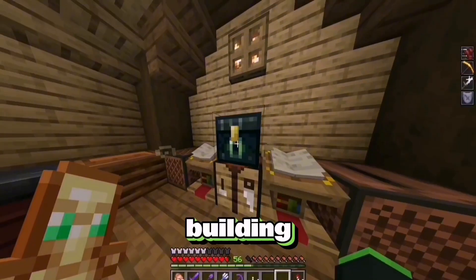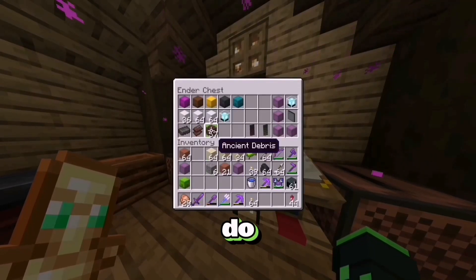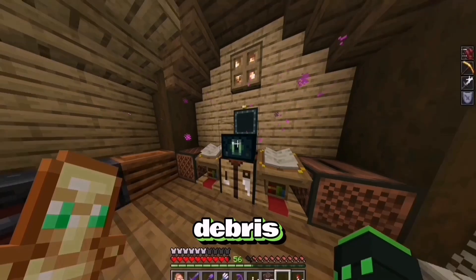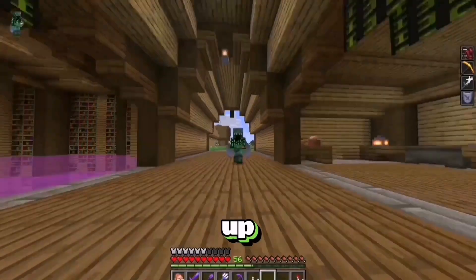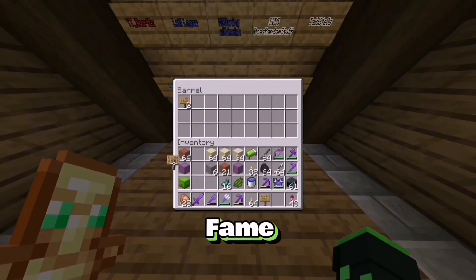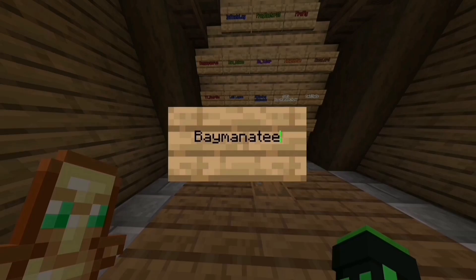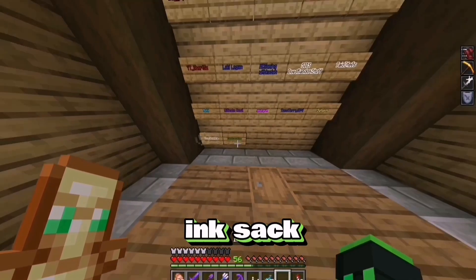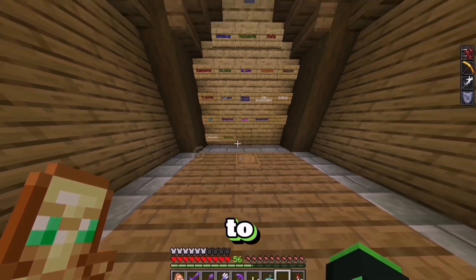But before we continue building, there are a few things I want to do. I did do a netherite stream and I got 57 ancient debris, so let's just get all that smelted up. And whilst that is smelting, let's add someone to the hall of fame. And that person is Fame Manatee. Let me also give you a green dye and your glowing sack. There we go - another person has been added to the hall of fame.